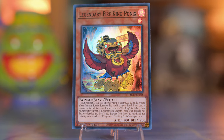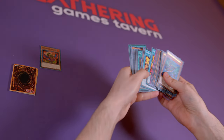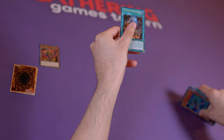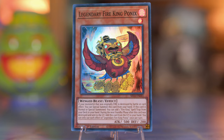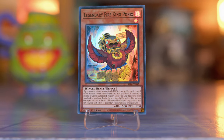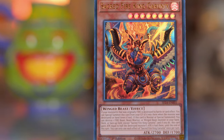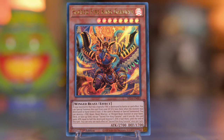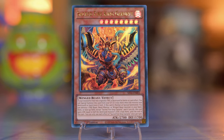Legendary Fire King Ponix lets you search your important cards on your first turn. What you really want to get is Fire King Sanctuary from your deck. Then activate Fire King Island to destroy Ponix to special summon Garunix — but don't worry about Ponix because it'll come back into your hand during the next standby phase. Sacred Fire King Garunix is one of the boss monsters of the deck. When a fire monster is destroyed, like with Fire King Island, special summon Garunix from your deck.